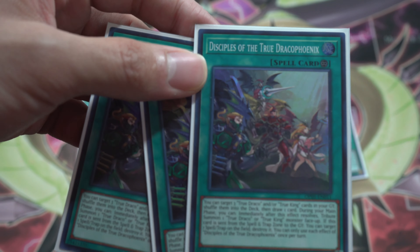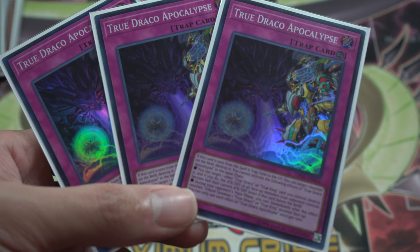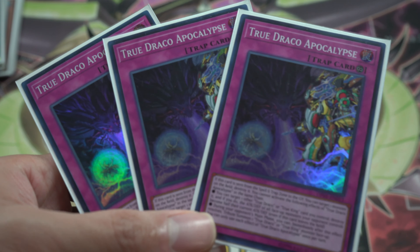Now on to the traps — starting with three True Draco Apocalypse. When you activate it, you can tribute summon a True Draco from hand, just like the continuous spells. Additionally, if you pop a True Draco card from your field, you can cut your opponent's monster's attack and defense in half, which is really neat. You can deactivate this during the damage step and destroy basically any opponent monster. It also pops a monster on your opponent's field when sent to the graveyard — a really good disruptor.